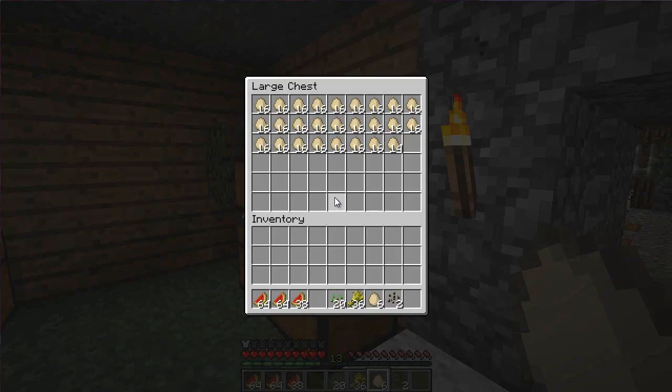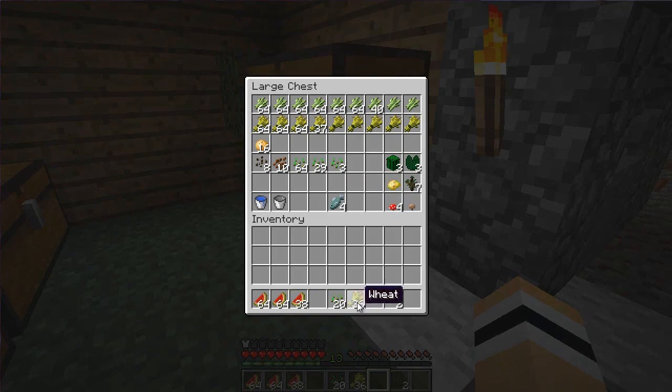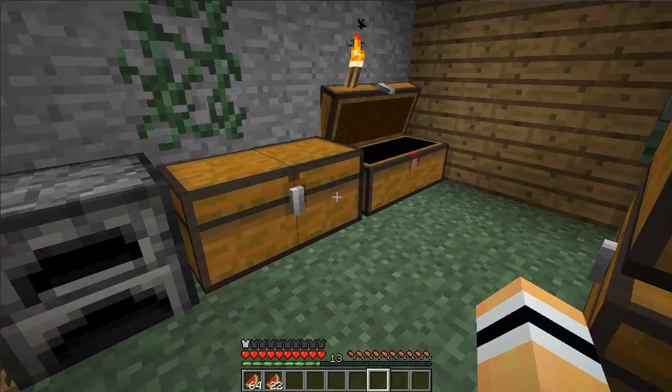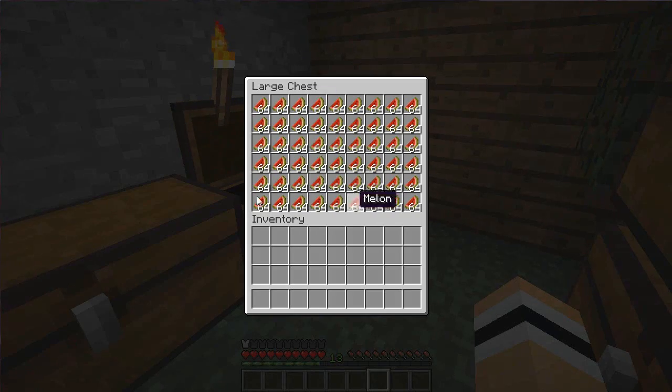I've got a single chest for eggs because I'm guessing we're going to get a lot of them. This one has all the things I get from the farming area. And then this one — we've got it all done now! We have got a chest full of watermelons. Yay!